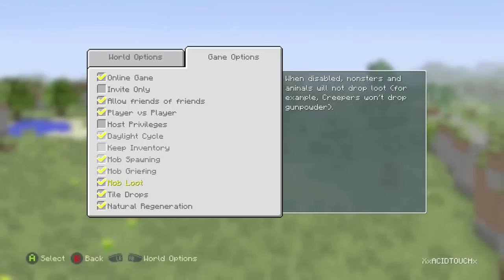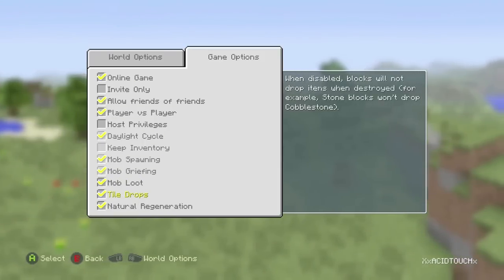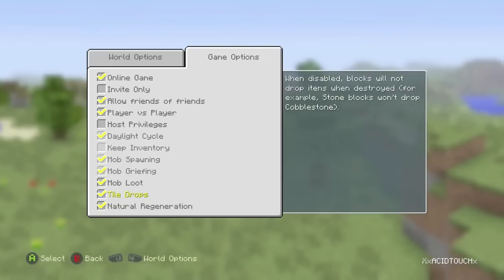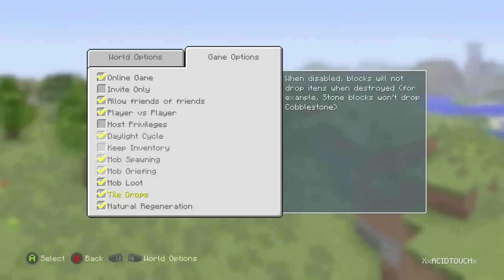They also added mob spawning, so you can stop monsters from spawning in your world, or just animals and everything. That's another good thing for creative builders.